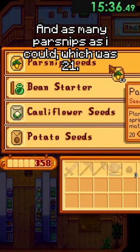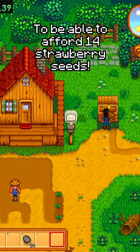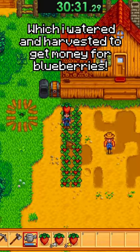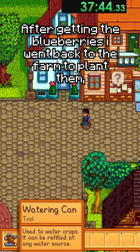On the 12th I sold everything I had that I didn't need to be able to afford 14 strawberry seeds, which I watered and harvested to get money for blueberries, as well as one hops plant at the start of summer. After getting the blueberries I went back to the farm to plant them.